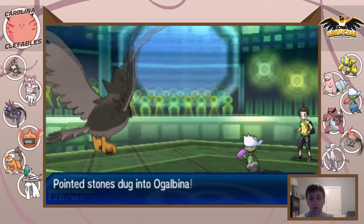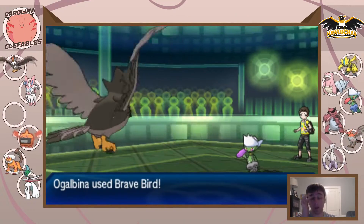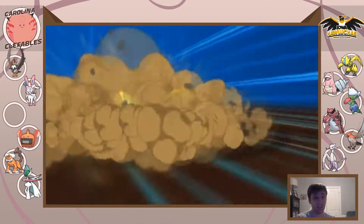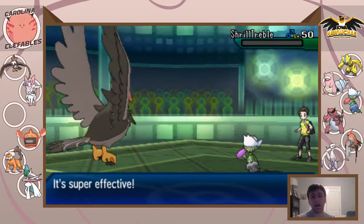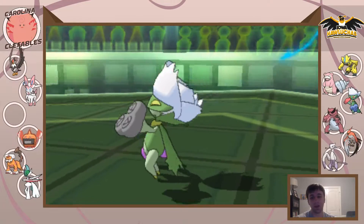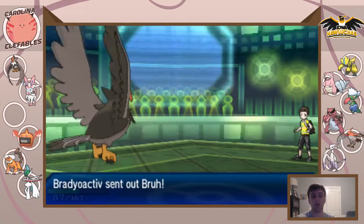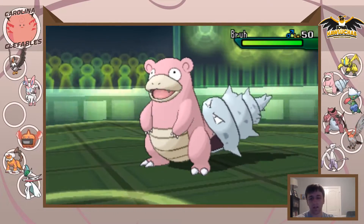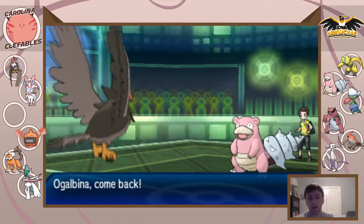I stay in and lose my Hydreigon, which immediately makes Slowbro that much more of a threat. Playing from behind now, I bring out Staraptor and there is no reason not to click Brave Bird — his Flying resist is Zeraora so I go ahead and click Brave Bird. I don't want to leave Roserade alive and it pays off — we're able to kill it.